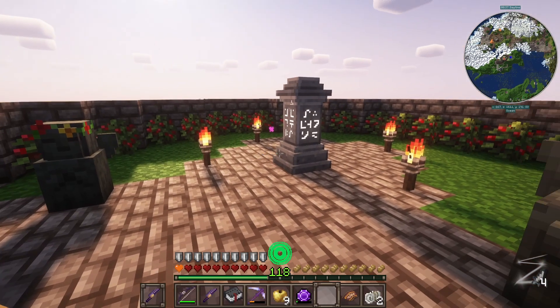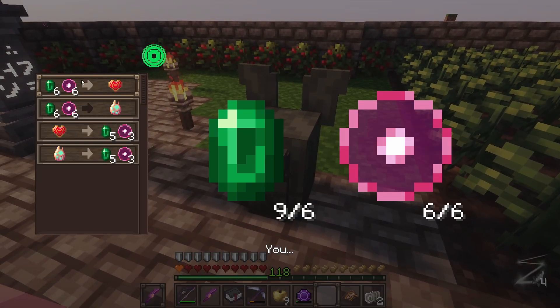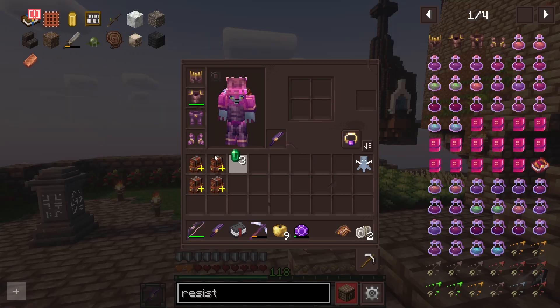So it caps out at 10. We've got a full stamina wheel. We still have six, so we can get another heart. Yeah, that'll be nice. We can still get, what, eight more of those? Pretty good.